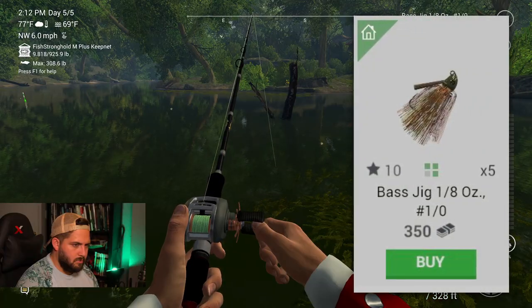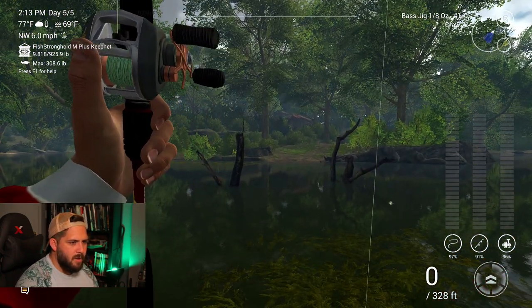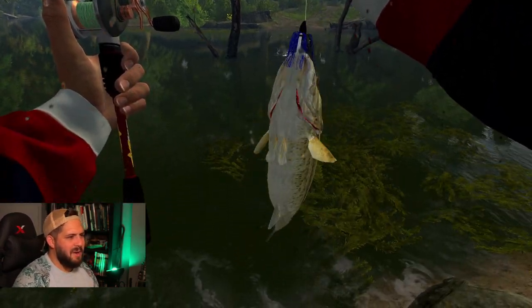Moving on to Naharan River at level 10, we get our first chance to try out worms, tubes, and bass jigs, as well as craw trailers at level 11. Bass jigs are great because they're weedless weighted jig heads that keep you from pulling in too much vegetation from your fishing area, and can be fished simply with a straight retrieve or bouncing along the bottom.